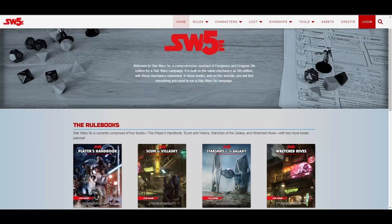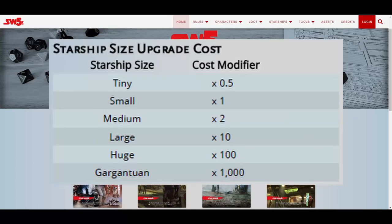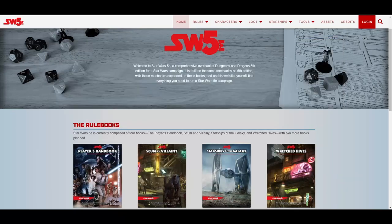Then we have refitting. Refitting requires that the ship put in at a spaceport or a shipyard. Refitting costs a number of credits equal to 100 credits per missing hull die multiplied by the Starship's size upgrade cost table. Refitting, like recharging, also requires a workforce equal to that which would be used for recharging.